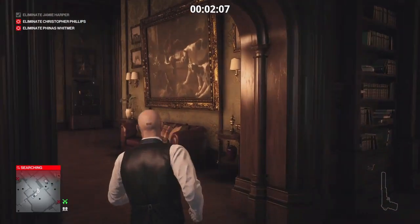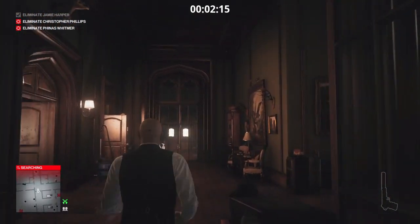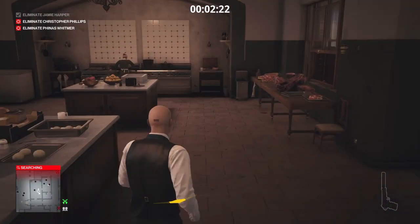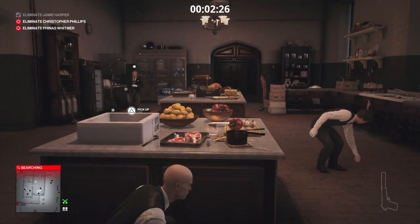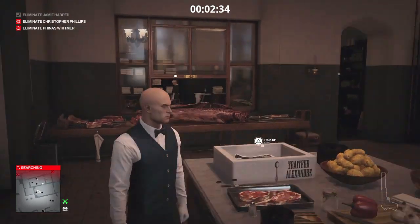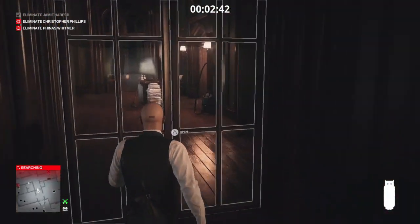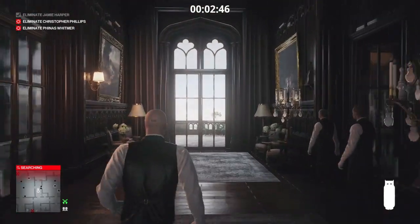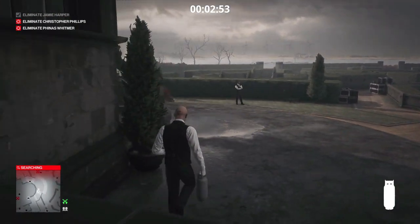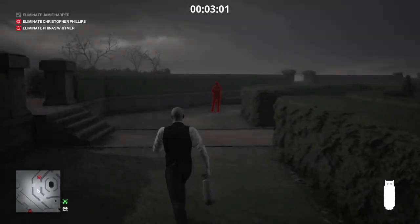One target taken care of, one almost taken care of, but Whitmer hasn't arrived yet. We head back to the kitchen to retrieve the second propane cylinder, then head out into the garden area to locate our third and final target. Mr. Furnsby has run all the way to the kitchen — though there's a nice slab of meat on the table, so I can't hold him fully responsible. Once he vacates, we grab the propane cylinder and head out into the gardens, rounding to the left where our target is on patrol by the hedge maze.